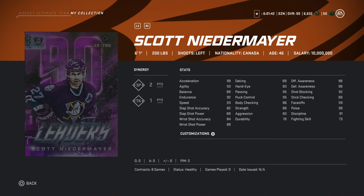Now looking at defense — left-handed, coming in at number three: Scott Niedermayer. Synergies: SP two points, TK one point. 6'1 200 pounds. All the stats are very good. Offensive awareness 98, defensive awareness 98, shot blocking 92, stick checking 88, deking 88 — so you can probably move the puck pretty solid.